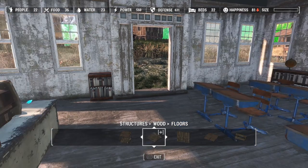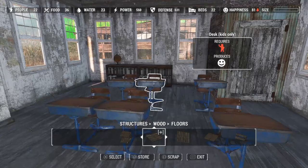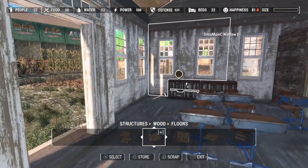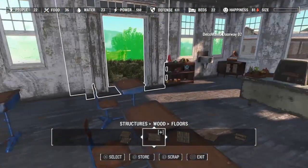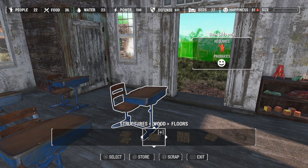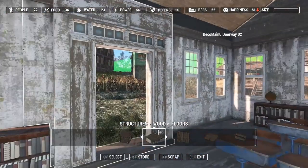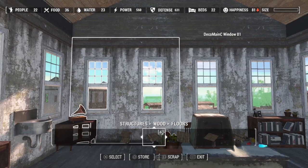The Workshop Decoration Pack was another new mod. I think all we got out of there for this build was just this little bookshelf and maybe this toys one. This is probably going to lead into a part two for this school.